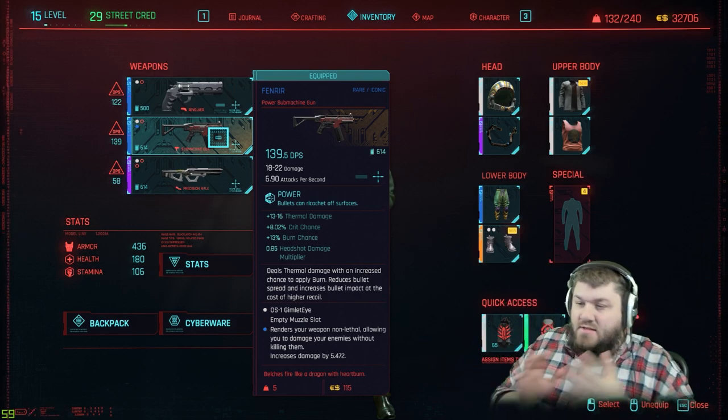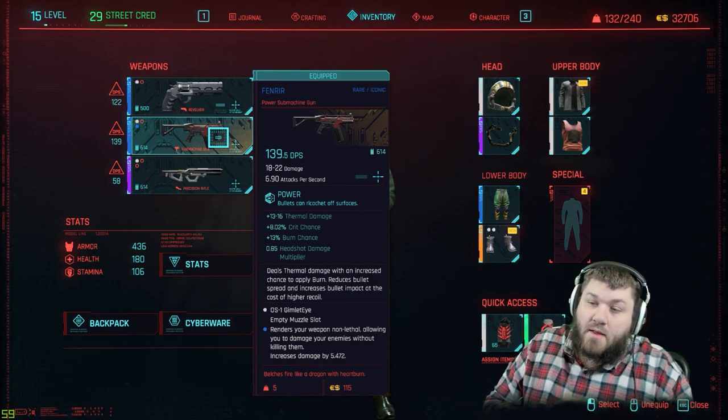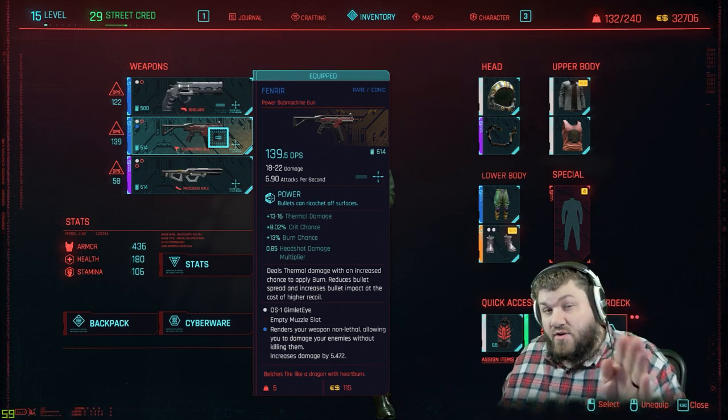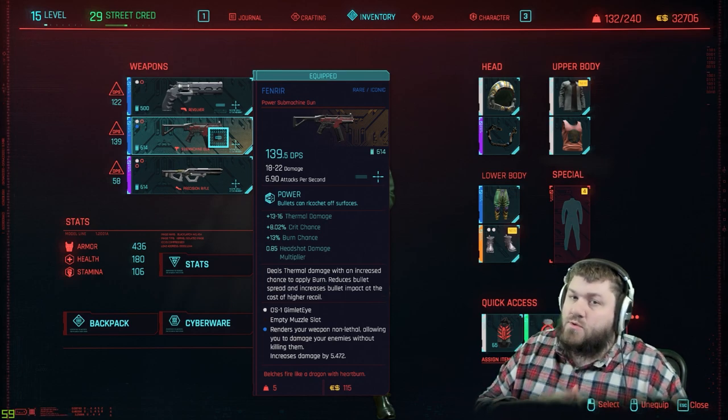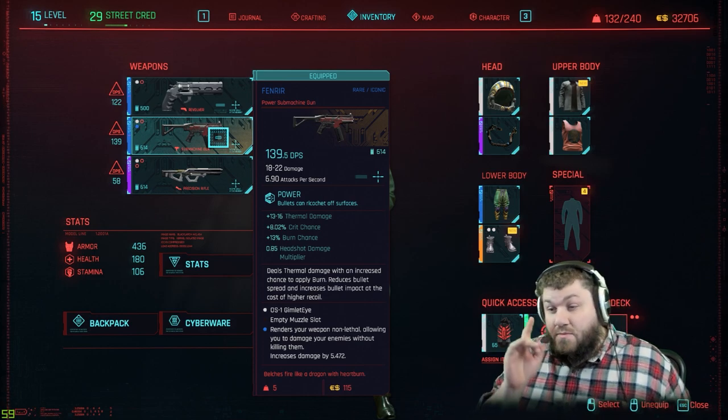What makes this an iconic is it deals thermal damage with an increased chance to apply burn. That increased chance to apply burn is 13%, and it is the incredibly OP part of this thing. When you use it it's going to feel more like 80% — I wouldn't be surprised if this thing gets nerfed and is actually currently bugged.